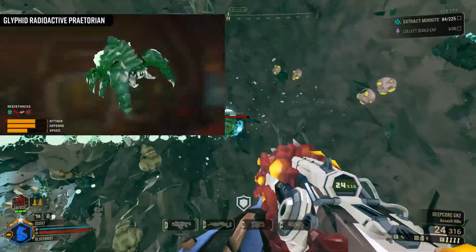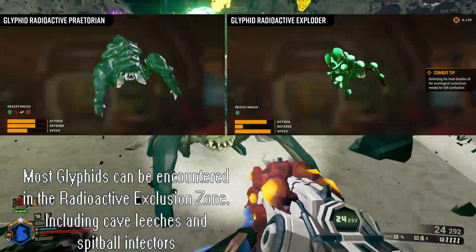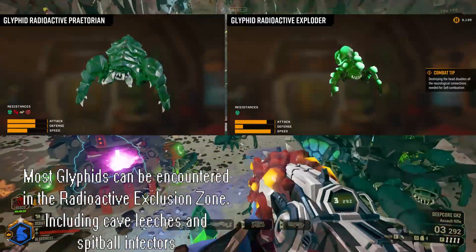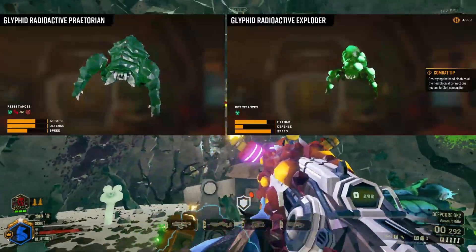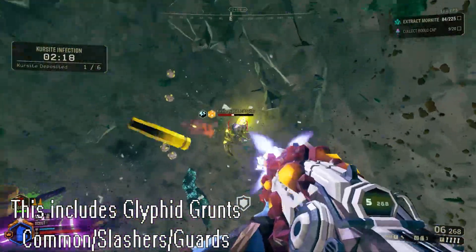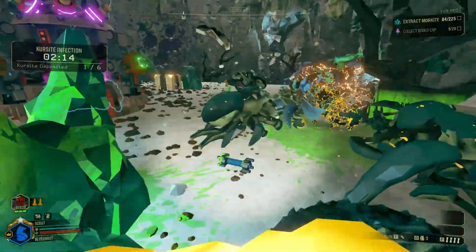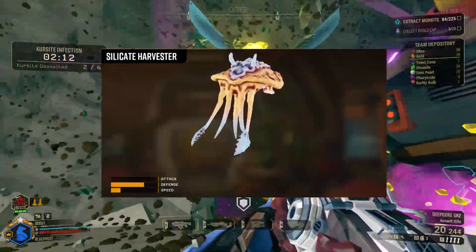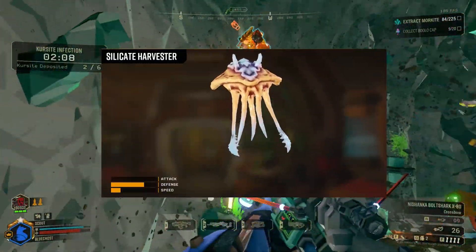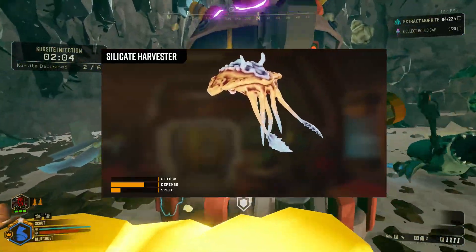Those mutated enemies would be the Glyphid Praetorian and the Glyphid Exploder. Glyphid Swarmers are also slightly modified within this region. On top of that, Radioactive Exclusion Zone enemy variants can be far more resistant to radiation damage than creatures found elsewhere on Hoxxes. There is also one unique creature known as the Silicate Harvester, which slowly sifts through the caves looking for food, throwing up small clouds of dust, and is completely oblivious to damage and its surroundings.